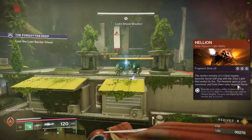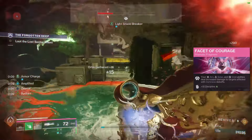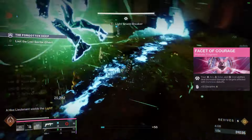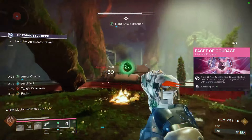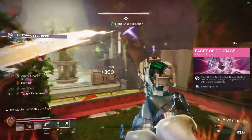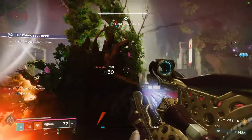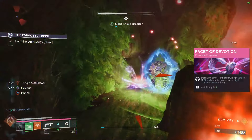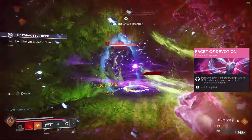For our aspects, we're going to be running Feed the Void. Defeating a target with an ability activates Devour. We always love Devour because it gives us health and grenade energy, and your Devour effects are improved, restoring additional health and grenade energy. So you're constantly able to keep up that great melee with Mythodoxia while also keeping up good grenade energy and health with Devour.